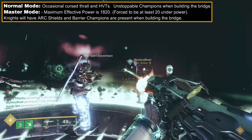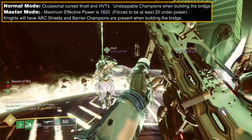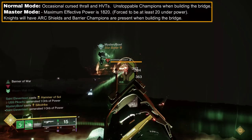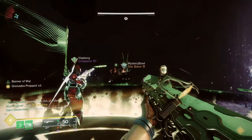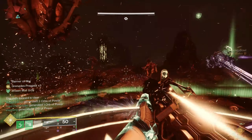For Master difficulty, the highest effective power level is 1820. You'll have Arc Shields on those HVT Knights, and Barrier Champions will now also spawn when building the bridge, so bring appropriate Champion weapons. Surges and Overcharged weapons are also present, but since it's an add clear encounter, they really aren't impactful.